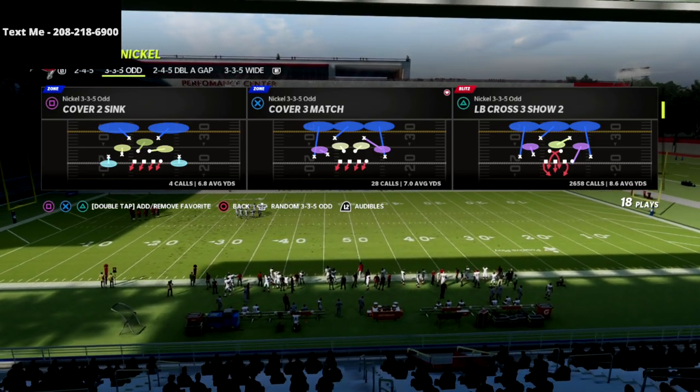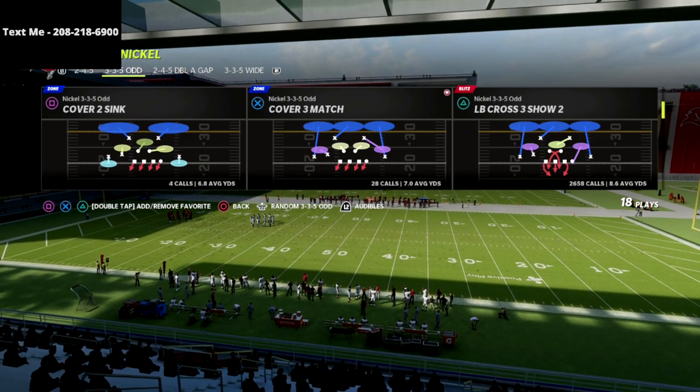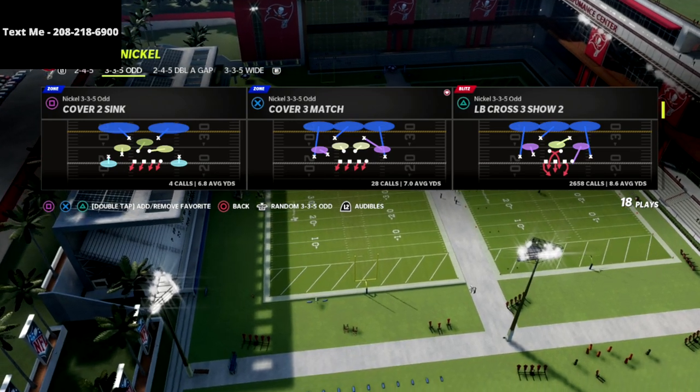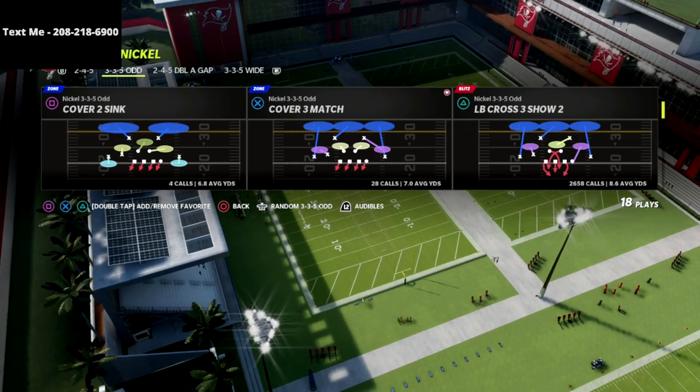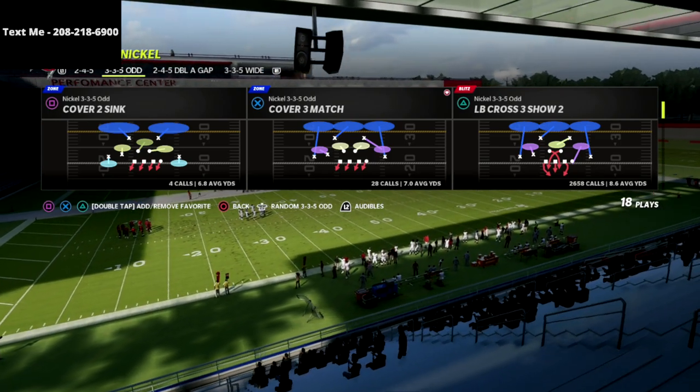It's a one-time purchase of $15 and you get the guide for the whole year. Anything in the 335 Odd that needs to be tweaked or changed, you get updated completely for free. That being said, let's dive into LB Cross 3 Show 2.